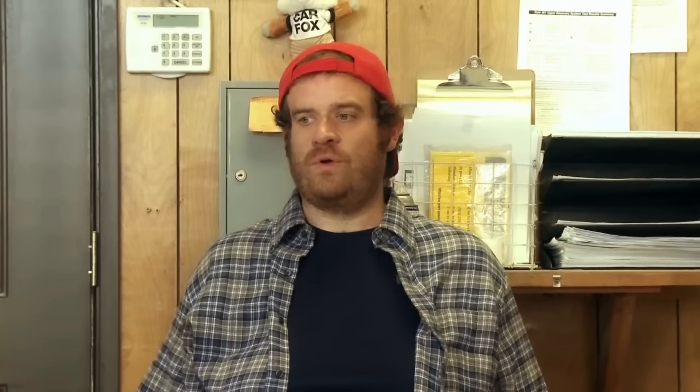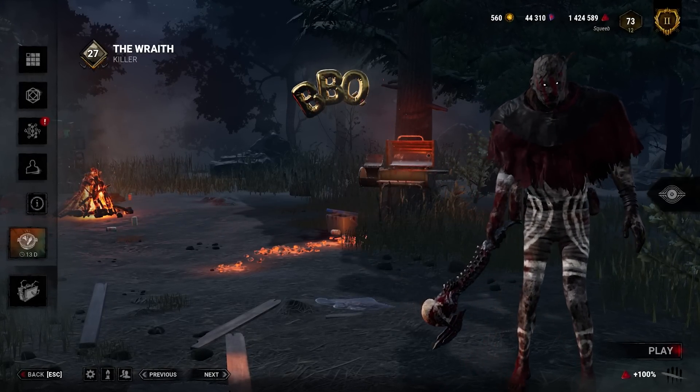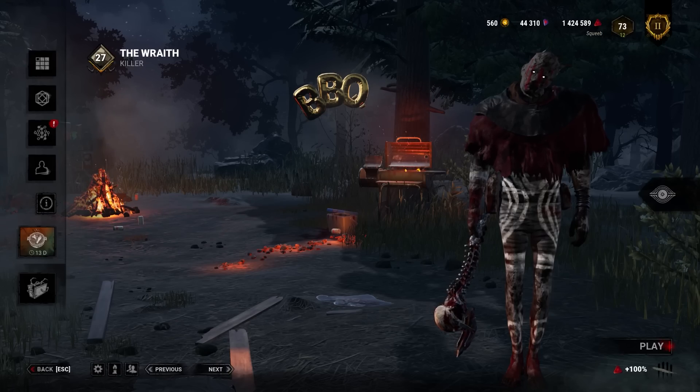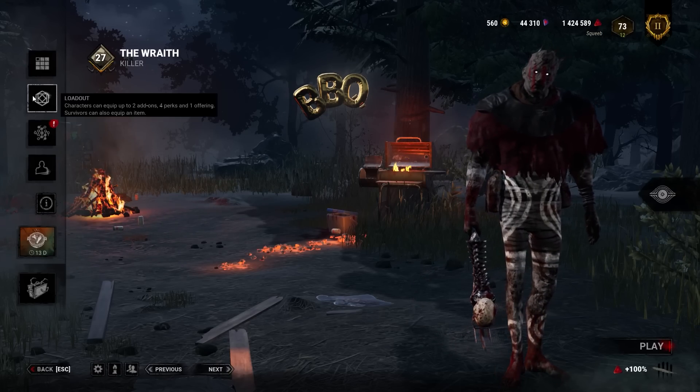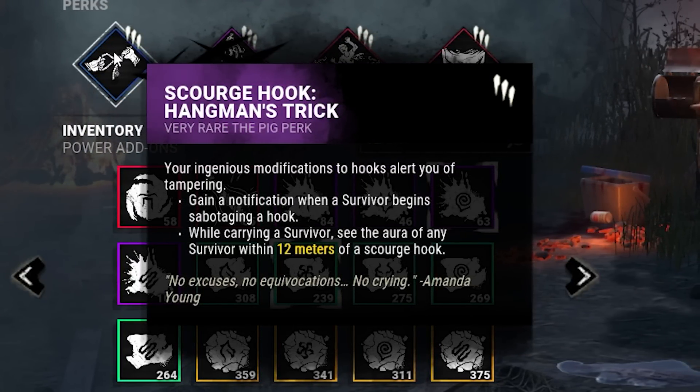Today we have some Wraith gameplay crushing a human being in a car. In this video we'll be taking a look at a perk that has gotten a few changes recently but somehow it's still awful — maybe worse than it was before. That perk is going to be Hangman's Trick, and I feel like the devs just can't figure this one out.